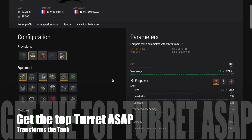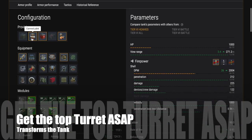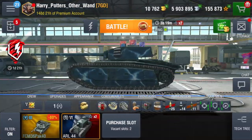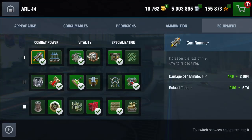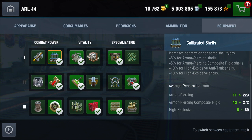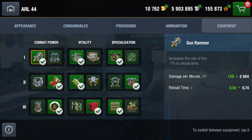One thing I would say is that you need to get the top turret on this ASAP as it transforms the tank. So here's my tank in garage — let's have a look at my setup. I have it set up without calibrated shells, although it is an option. I prefer using the gun rammer because I like the faster reload.